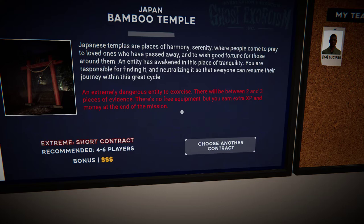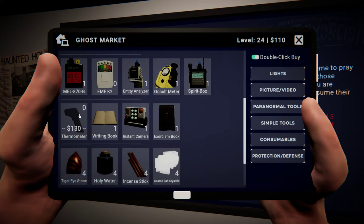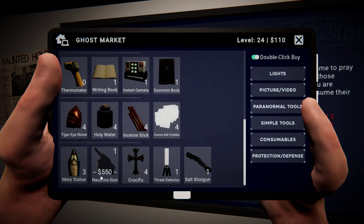I'm not actually interested so much in completely exorcising the ghost, just in getting a little bit of the evidence correct and jumping out and seeing how much it's worth — to see if Extreme is actually worth it. Because yeah, I don't have an EMF reader and I don't have a thermometer. I do have the guard items and I do have $110.